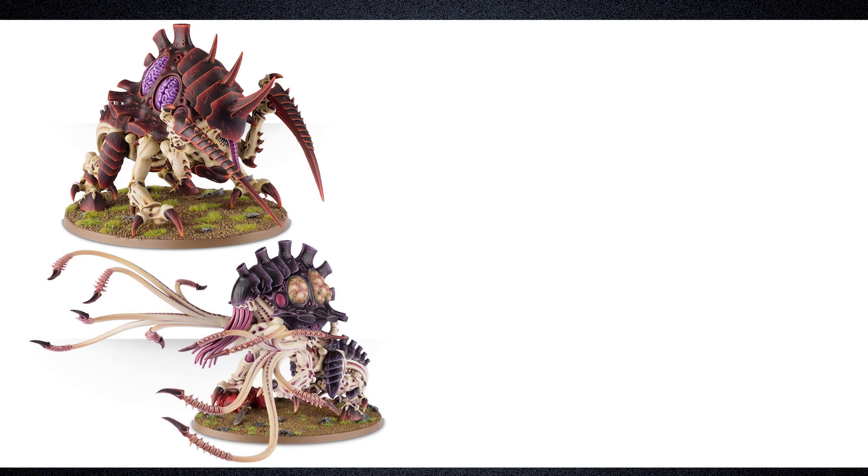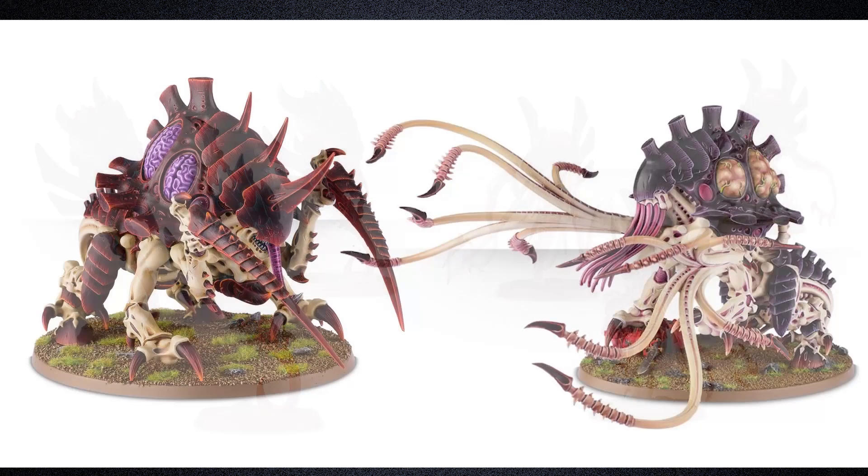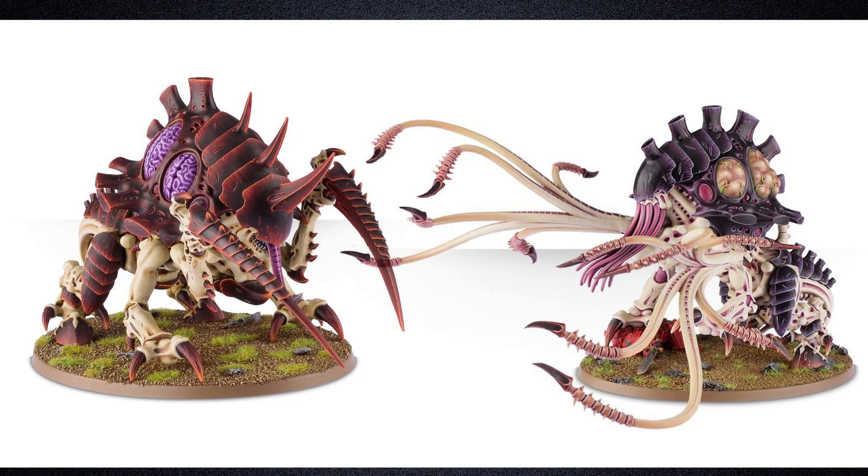The Maliceptor and Toxicrine instead seem to be a product of the Carnifex or perhaps the Exocrine. The floating nature and underdeveloped limbs — or lack of conventional limbs in the case of Venomthropes — gives them a very sinister quality, which is lost on their larger counterparts. And instead, like the Carnifex and Exocrine, the Maliceptor and Toxicrine take on a more bestial aesthetic. Which is a shame.